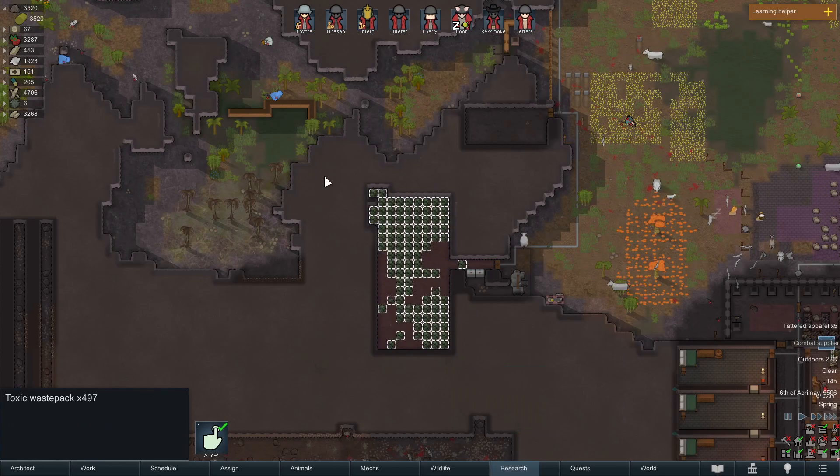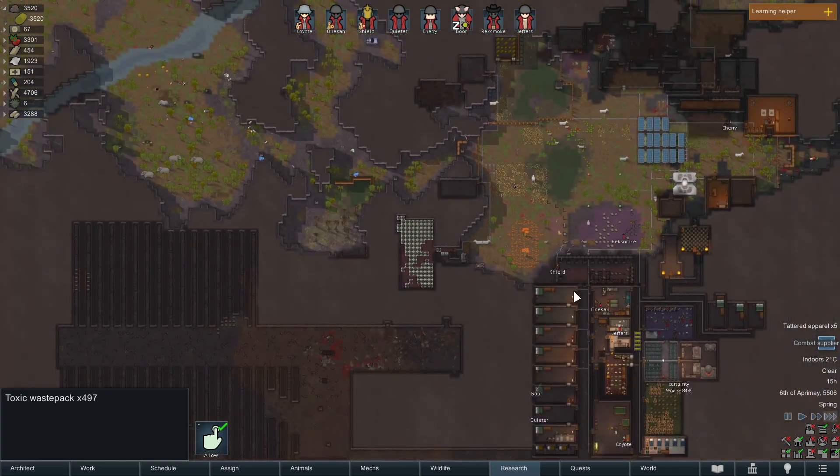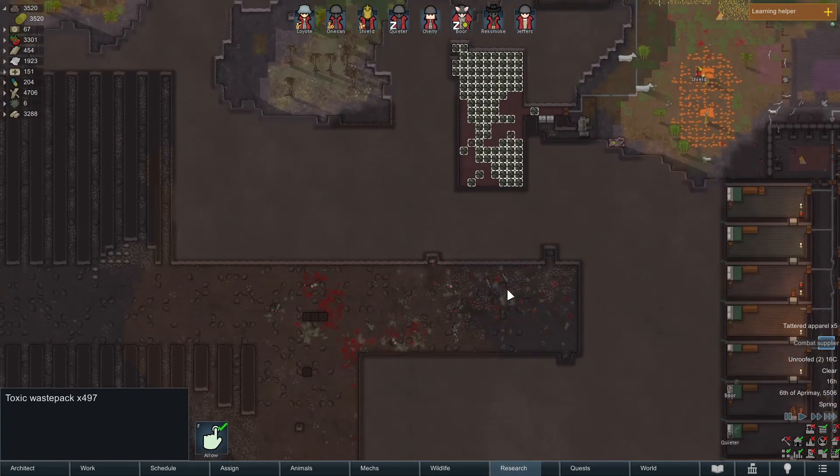All my robots have created all this toxic waste, and it's in a freezer. But if it unfreezes, this whole area will become uninhabitable — this whole area will just become a poison mess.